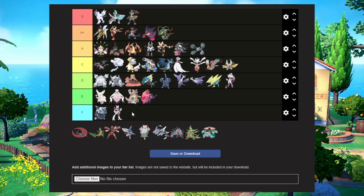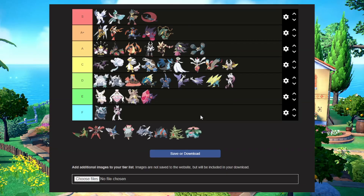Mega Sableye — yeah, it's okay. There's not much to say about it; they gave it a bigger diamond or bigger gem, it's alright. Mega Salamence goes straight into S tier — this thing looks incredible. They made it look like an attack helicopter or a jet. It's so cool.